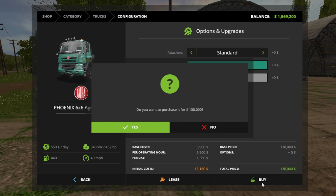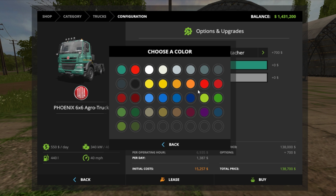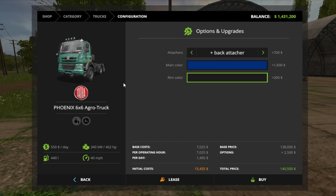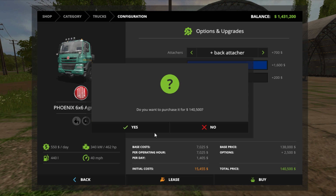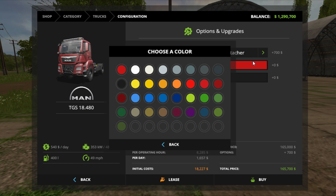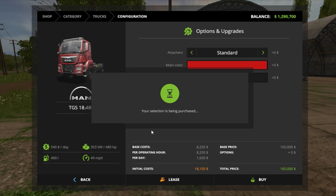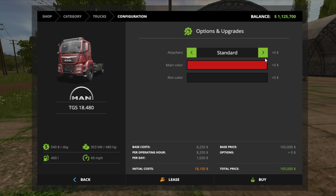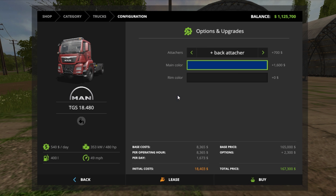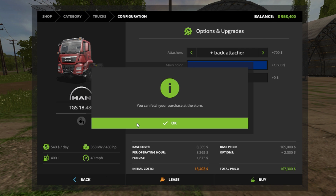This standard one, and then back attacher. We'll do a nice dark blue, rim color will be like black, and we'll buy that. Yeah, I don't know about the back attacher. This is like a beefier version of what it used to be. Go ahead and buy that - the blue and the rim color is what I want, so we'll buy that.